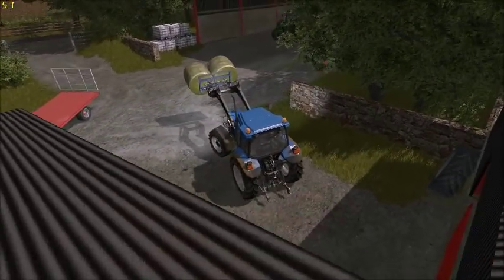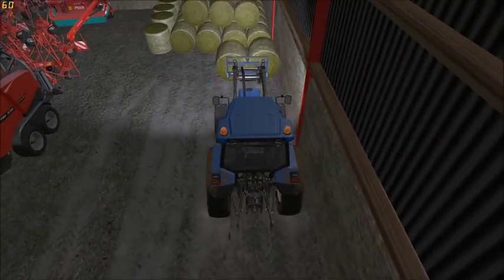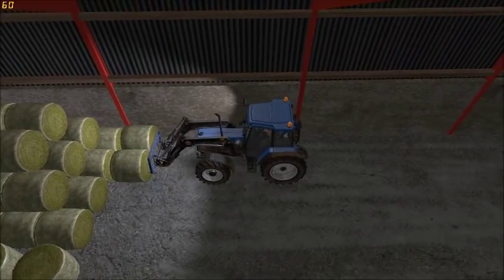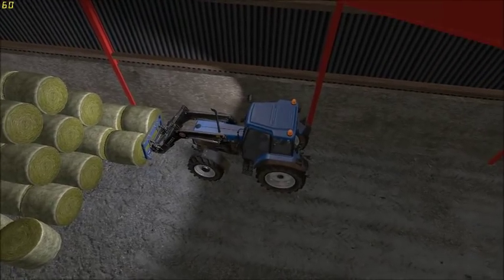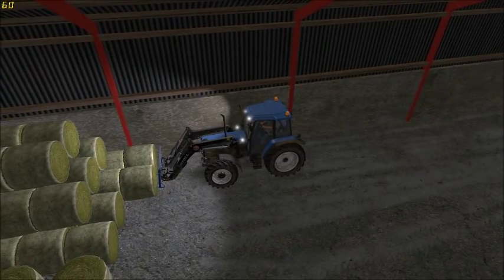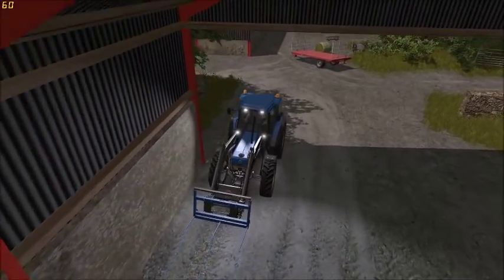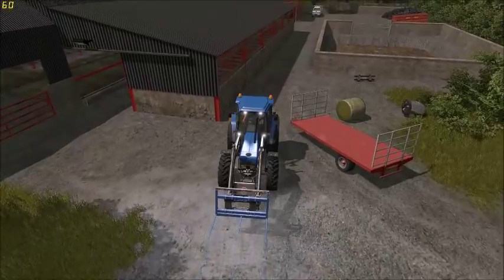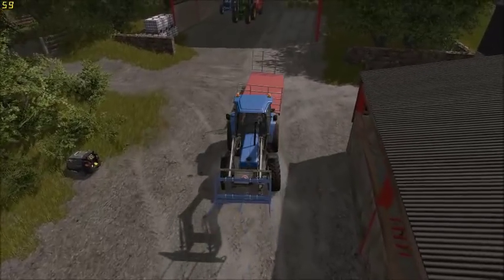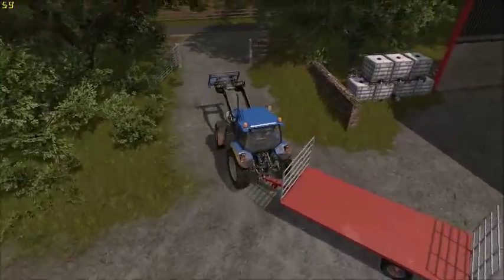We'll just put these three on and then go and grab what should be the final load. We might put some on the front as well or just put extra on the trailer. If you put them too wide on the second layer it can be an issue. That should be right - let's grab this one and head out for the next load. If it is the last load we'll probably just leave it on the trailer and put the trailer in front of the stack, as we won't need the trailer for a while - especially if we are getting sheep.